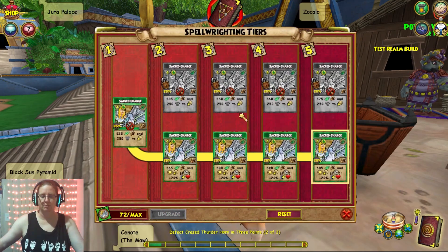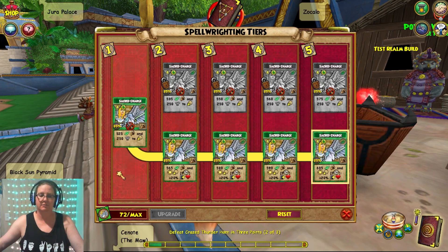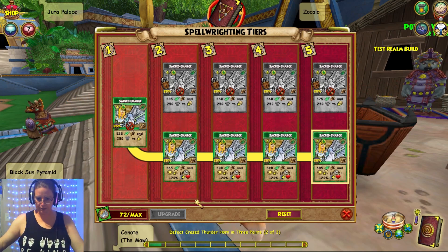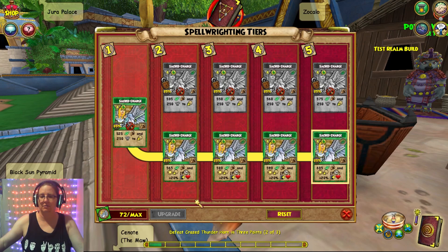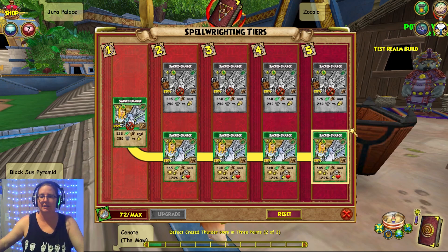Sacred Charge is a brand new learnable spell through spellaments, instead of just hoping to get it dropped from a boss. Now you hope the boss drops the spellaments so you can learn it, but at least it's a more easily accessible boss. My Life wizard could definitely go over to Lambent and farm — soon as this goes live, that's probably what I'm gonna do, try and get a lot of these spellaments.